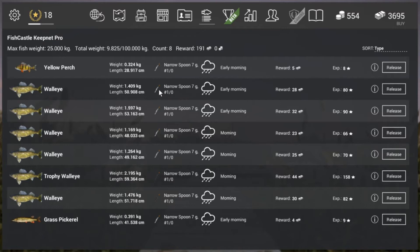Because it's a rainy day I chose the silver narrow spoon and the dark one — the black narrow spoon — to catch these. The weight is between 1.1 kilograms and the trophy is 2.1, almost 2.2 kilograms. And the rewards money-wise — this is a pretty nice fish to go after if you want to grind money, especially here in New York.